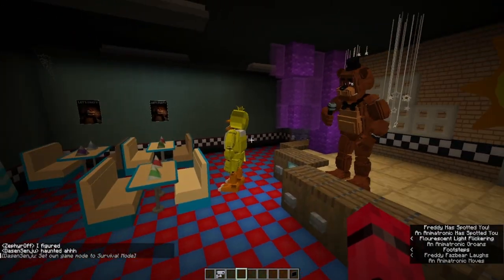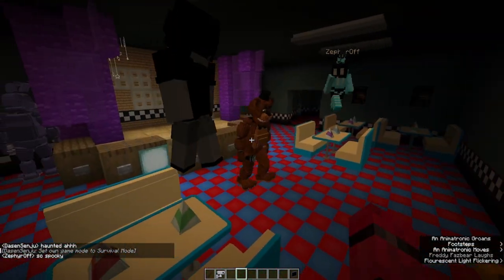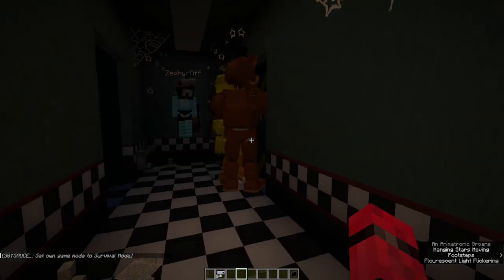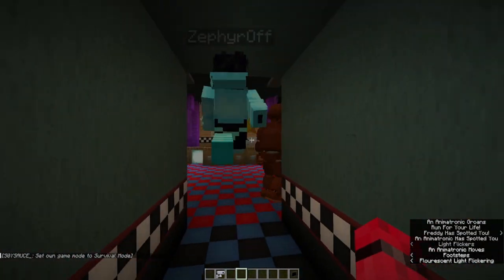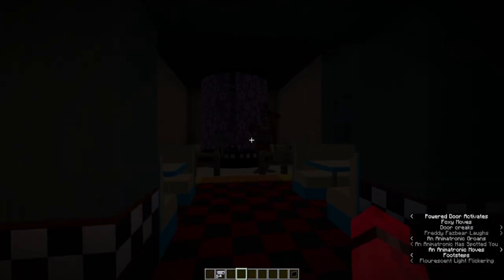Dawson went into survival mode — it seems like they're coming after him. Dawson managed to escape into the back room. Yeah, Freddy and Guitar — who are they targeting? Oh, someone angered Foxy too it seems.